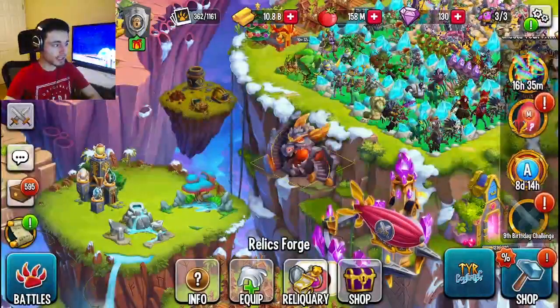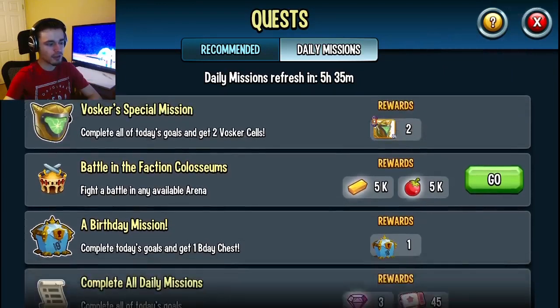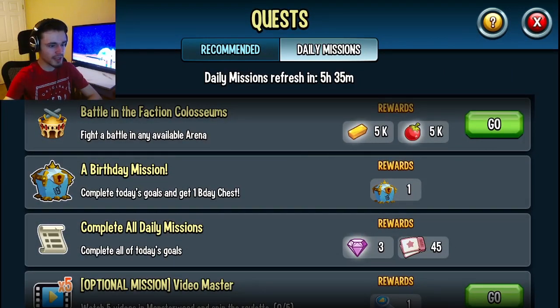The next way is through the daily missions. You just click on daily goals, then go to daily missions, and you will see that you get a chest there in place of the birthday chest.